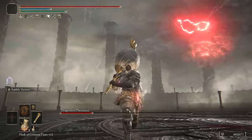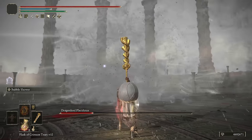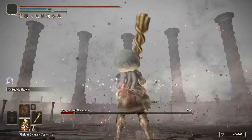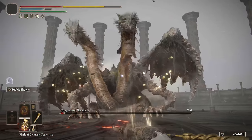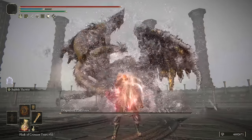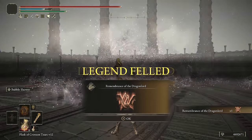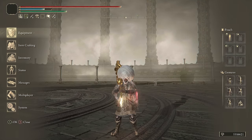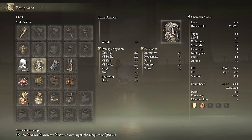Keep in mind that since they run similar stats and scaling on the Ashes of War, you can switch at any time from the Envoy's Longhorn to the Blasmus Blade by switching up Talismans. Normally this boss fight does not get to Phase 2 with the Envoy's Longhorn. On New Game Plus 7, 40,000 damage to Placidus with around 30,000 HP — all with bubbles. And down goes the big dragon.